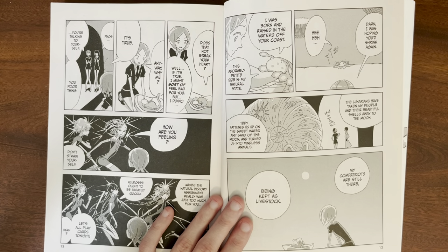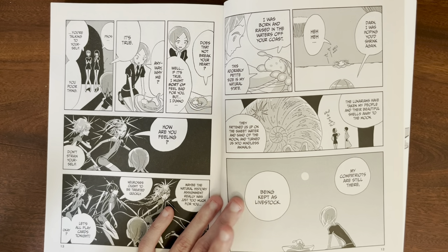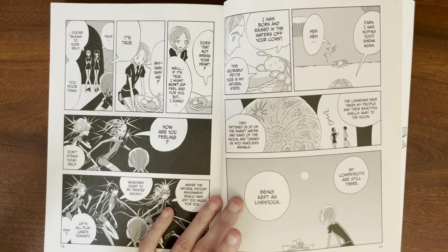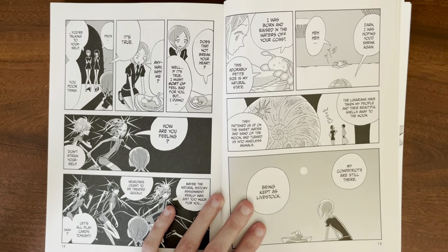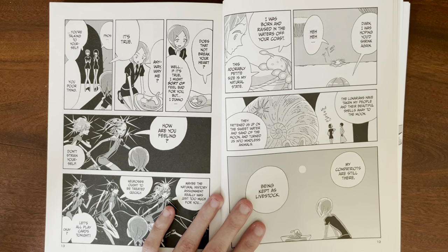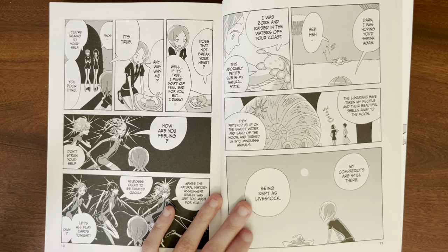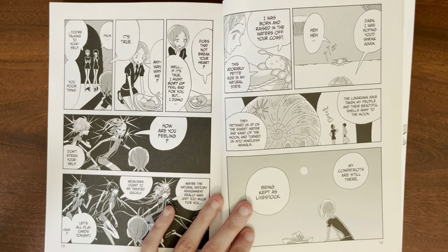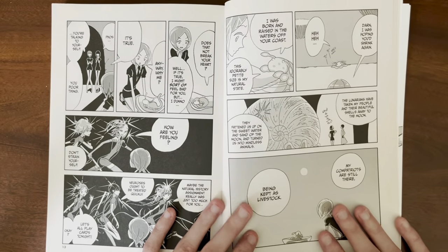It seems like the Lunarians are kind of just keeping the snail people there as pets. The original king of them went to the moon people to get food because there was no food left in the oceans — that's why. We don't get a lot of information about that, so their dynamic is a little interesting, to say the least.